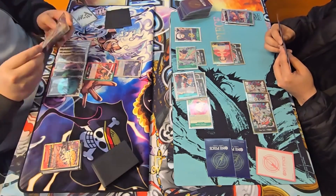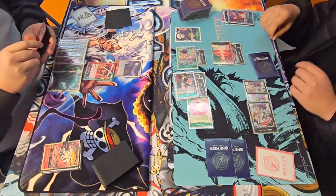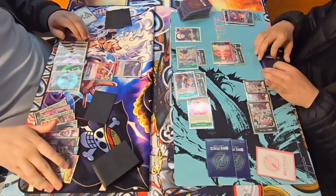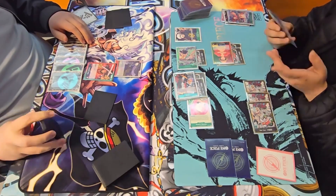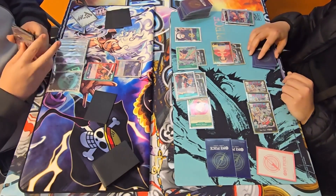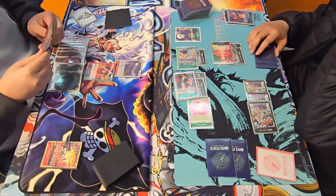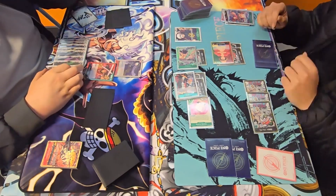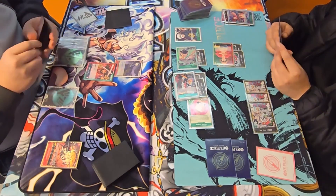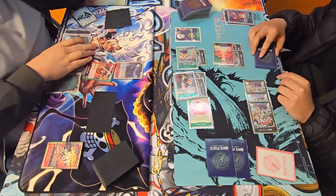That's a bit of a mistake on my part. We had Radical Beam and chose to just let the Yamato die. If we kept the Yamato we could have most likely taken his last two life and done a very big swing with all our characters. I shouldn't have done that — letting the Yamato die when I had the Radical Beam and two cards in hand was a big misplay. We'll just have to wait and see what happens.